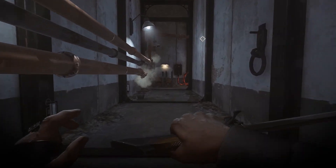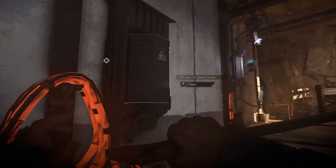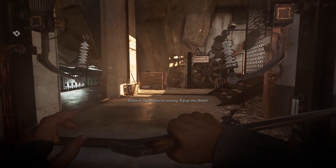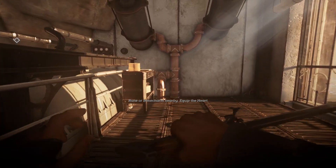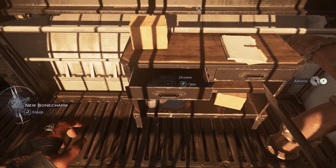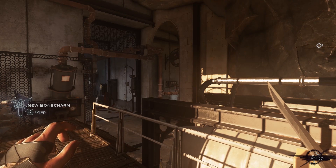There's a wall of light up here, but since we're coming from this side, we can immediately turn it off by pulling out the whale oil tank. There's a patrolling guard around here — there she is. And here's a bone charm. I accidentally closed the drawer, but there we go. Nothing particularly amazing.